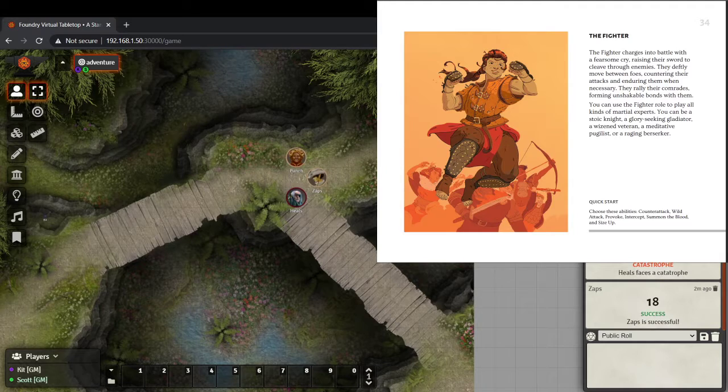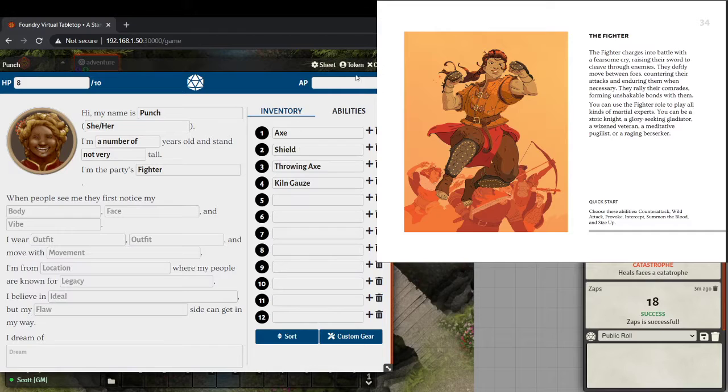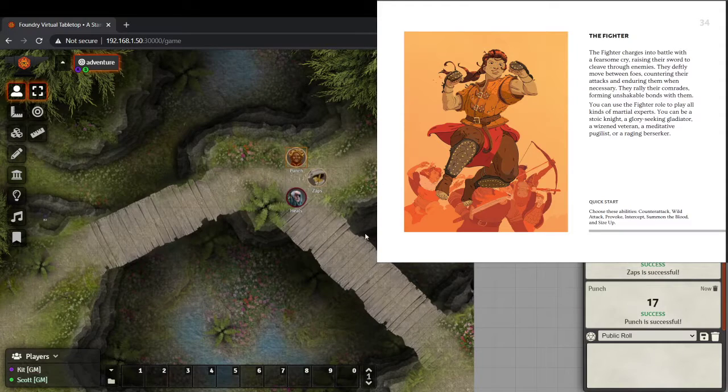Zaps detects some sort of magic thing — there's a trap out in the woods. We rolled one die and everyone's successful. The initiative order during trials and encounters is completely up to the guide, and it follows the same principle as spotlight-based systems: something bad happened to Heals, so we immediately go to Zaps — what are you going to do about it? If Zaps had gone first, it would have been Punch's turn to react.